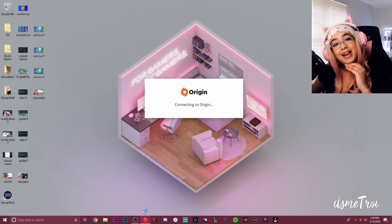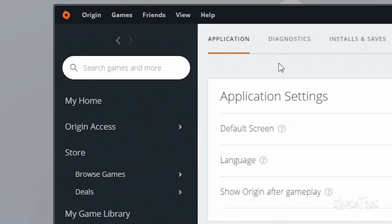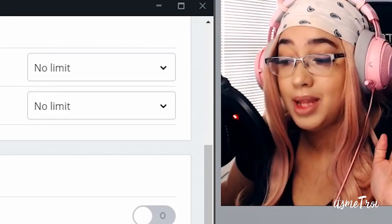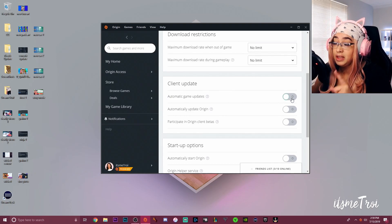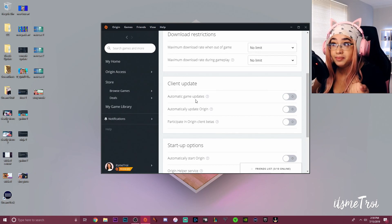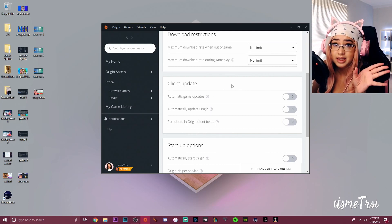I'm going to show you how to turn off automatic updates in Origin. Load up Origin, go to Application Settings, then go to Application. You'll see options like 'Automatic Game Updates,' 'Automatically Update Origin,' and 'Participate in Origin Client Beta' — all of these should be turned off. The one you really need to worry about is Automatic Game Updates. If it's green it's on, if it's gray it's off. Mine is turned off.